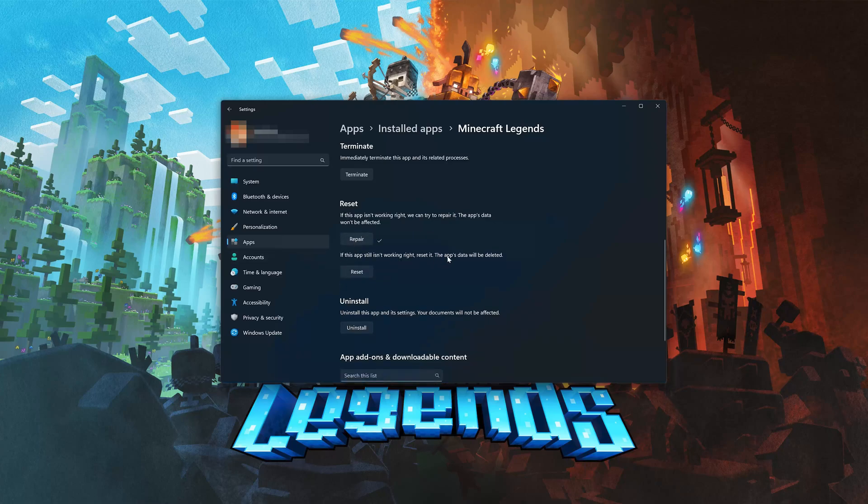If Minecraft Legends is still not working right, reset it. Press the Reset button. The Minecraft Legends data will be deleted. Press Reset, then press Reset again to confirm.